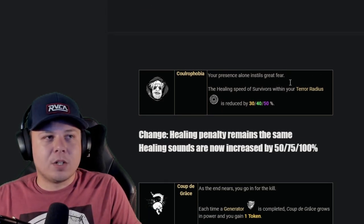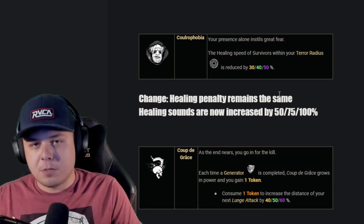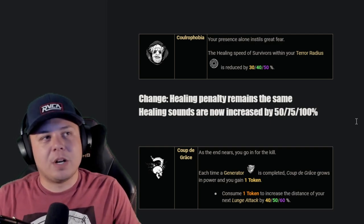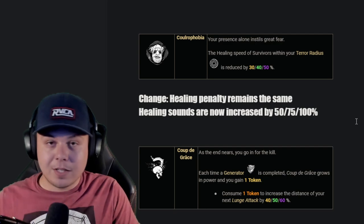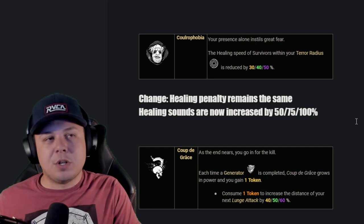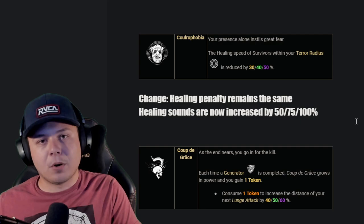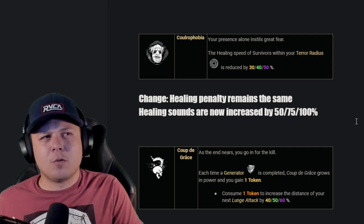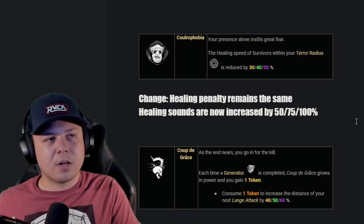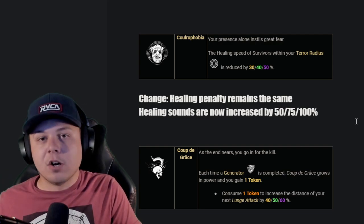Claustrophobia: if you're within the killer's terror radius you heal 50% slower. I want to keep that 50% healing penalty but add that healing sounds are now increased by 100% at tier three. So if people are healing in your terror radius, not only are they healing slower but you can find their location a lot easier because they're healing louder — making it so you don't have to also run Nurse's Calling. The whole point of Claustrophobia is people heal slower so you can catch up; with louder sounds you wouldn't need Nurse's Calling as long as you can rely on the audio.